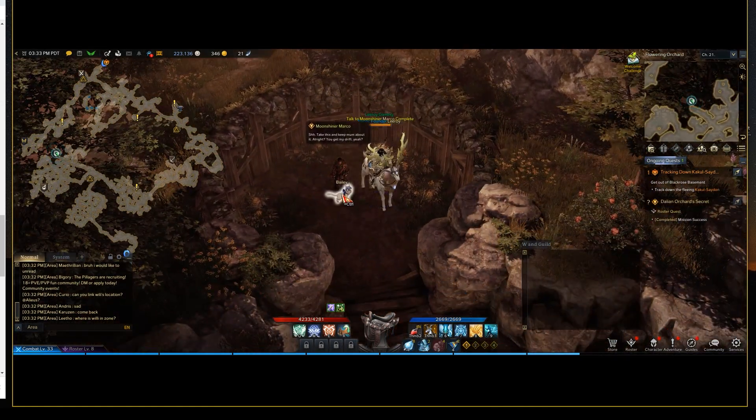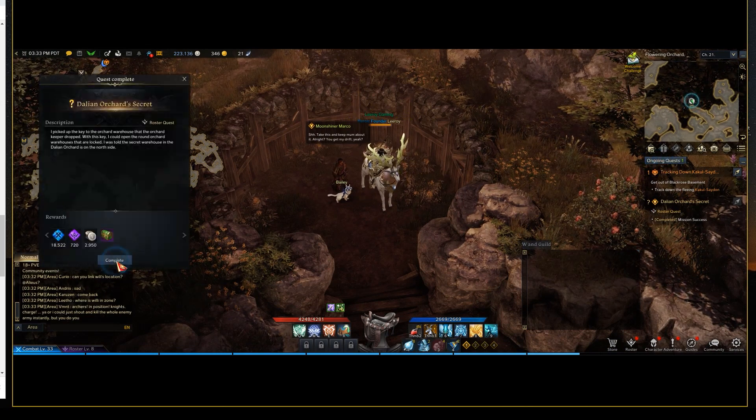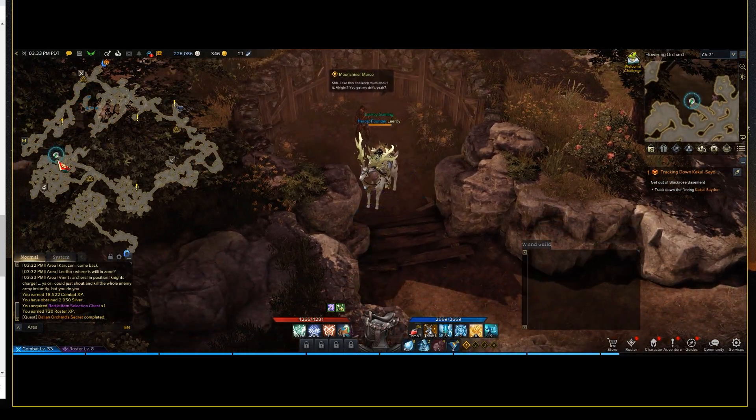Then you have moonshiner Marco here, and you click on the ongoing quest — and there you go. Just like that, that is how you do the Dallian Orchid secret quest. Hope you guys found that helpful.